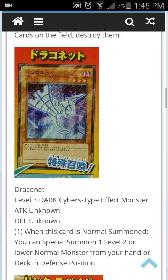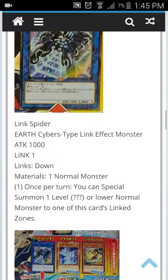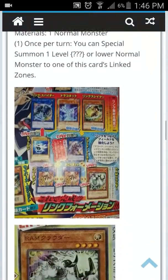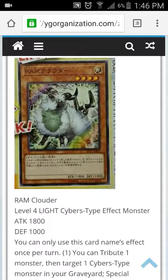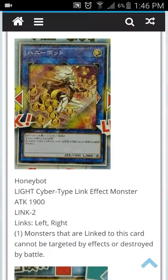You have a cross image of this monster, a cross image of Link Spider. We do not know its effect yet — I still think it might be two though. There's also a cross image of Random Access Memory Clouder; it looks a lot neater, smoother, and more vibrant. Now we have the new link monster that was shown but we could not read: Honey Bot Light Cyber Link Effect Monster, 1900 attack points, Link 2.